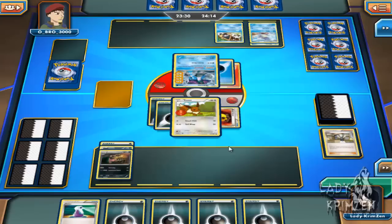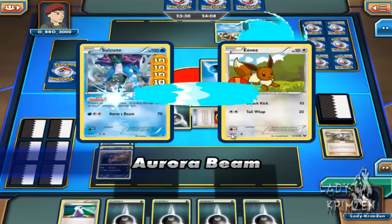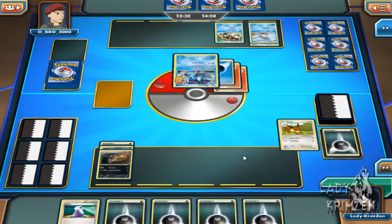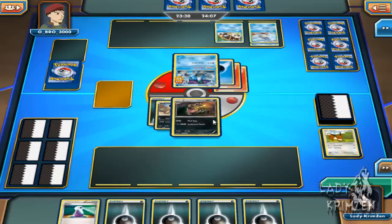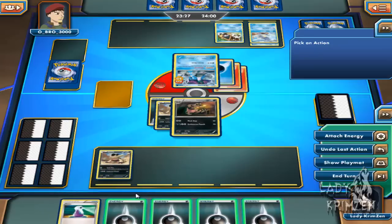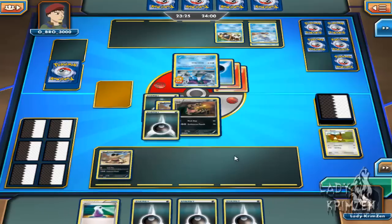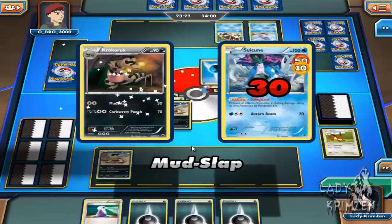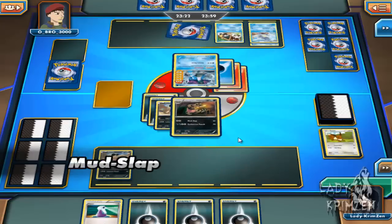Aurora Beam is going to one-shot my Eevee, but I do not have a water weakness — I've got a fighting weakness. So I can stand up to Suicune pretty easily. I don't have my best move ready yet but I can go straight for Mud Slap and deal 30 damage, bringing it down to 10 damage remaining. 10 more damage and that Suicune goes down.